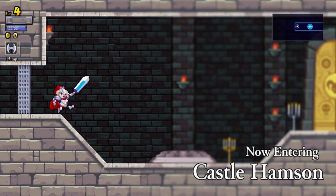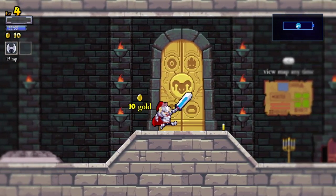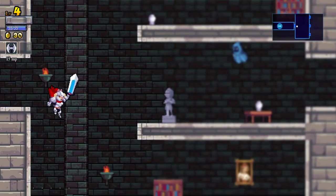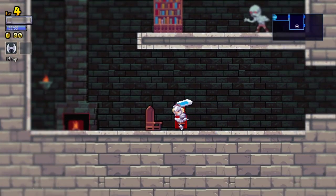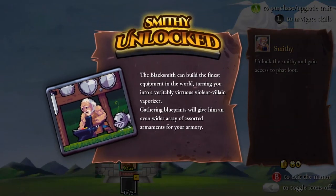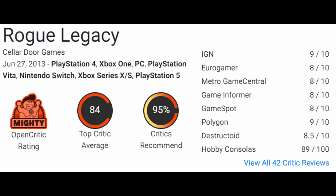Released June 2013 and developed by Cellador Games, it is a 2D action platform roguelite. The object of the game is to navigate your way through a randomized castle full of traps and dangerous enemies, trying to collect as much gold as possible, which you then use to upgrade your keep, making subsequent attempts at the castle easier. It's scored an 85 on Metacritic and a mighty 84 on OpenCritic.